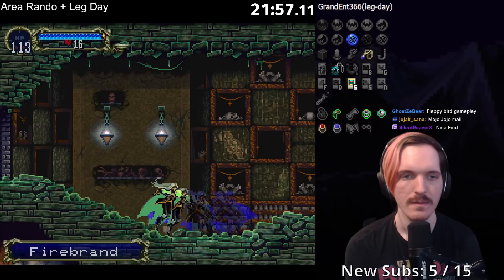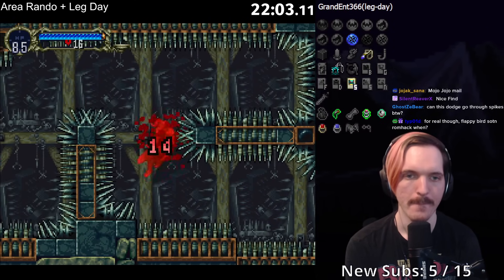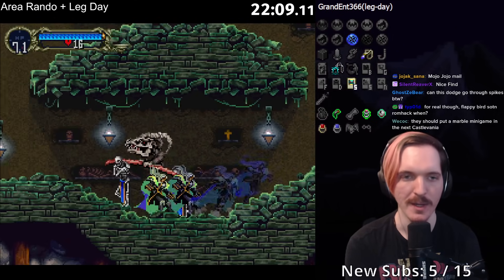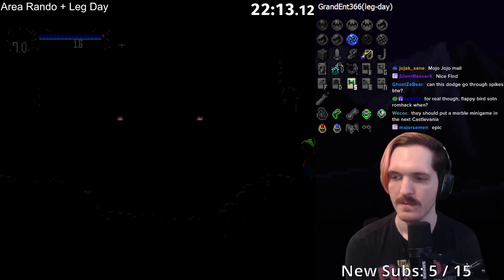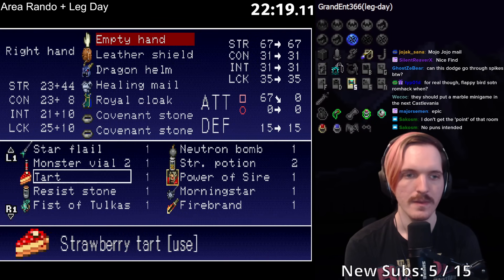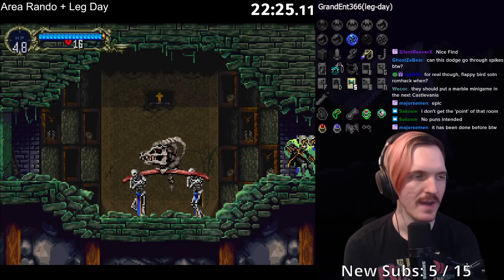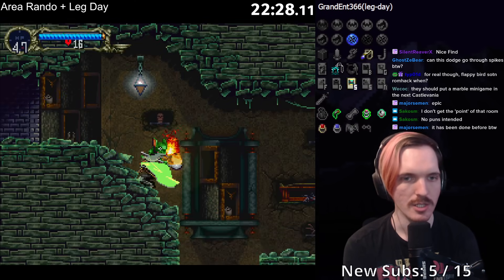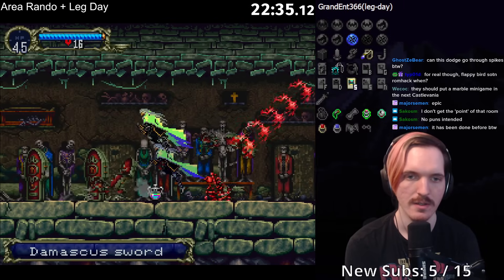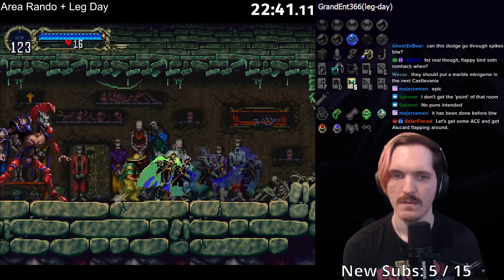Fire Brand — we're already vibing. Doing an actual Flappy Bird all the way through would be tough. I'm skipping Grand Falloon — or actually, maybe I don't, because we haven't found anything that was specifically locked behind just Jewel of Open yet. Could be the mines — we haven't found the mines yet. Alucard Shield is nice. It has been done before — yeah, I saw it on the Discord.